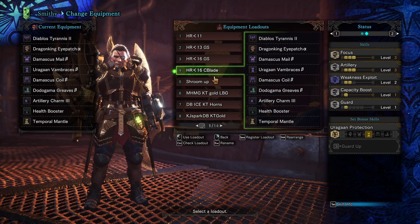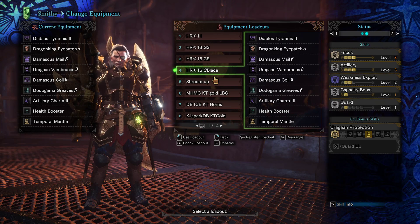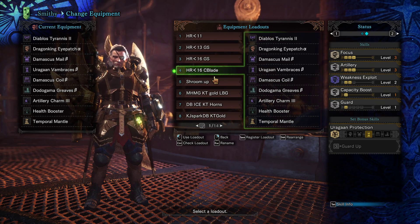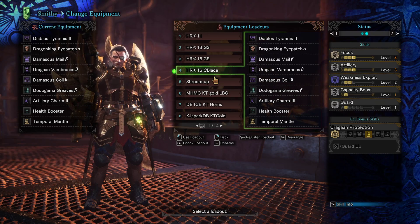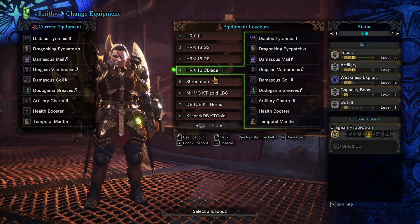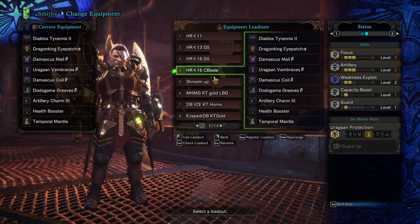The only things on this Charge Blade build you can switch out and not care too much about are the gloves and helmet. The helmet gives two levels of Weakness Exploit, which is 30% — not that critical. With this build, the SAED — the big explosions with all the phials — is going to be your main damage source, close to 1,000. The little slap hits to the sword are usually under 100 damage, so you do the math. The Weakness Exploit is there just to milk out as much damage as possible. You can switch the gloves to Ingot Gloves for two Health Boosts, or the helmet to the Rathian helmet for two Health Boosts instead.